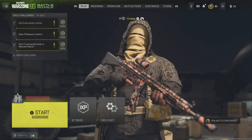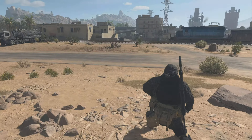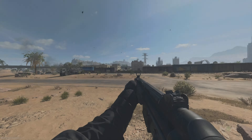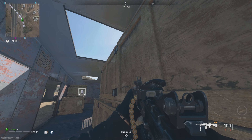The first thing you guys need to do is load into a DMZ match. You can do this solo or with random people. I would recommend doing it with random people because if those random people happen to do any contracts or anything, you'll also be getting the XP for it because everyone on the team gets the XP. Next, open up your minimap and look for the train and make your way towards it straight away.